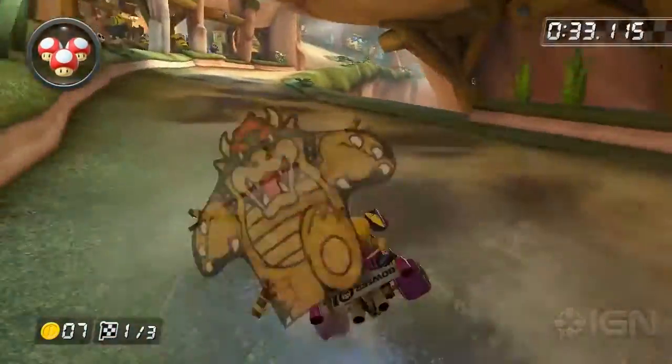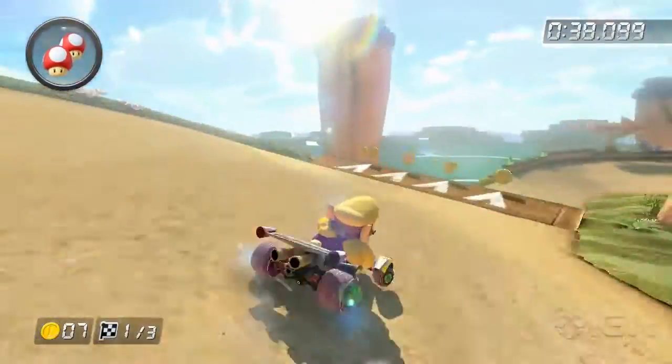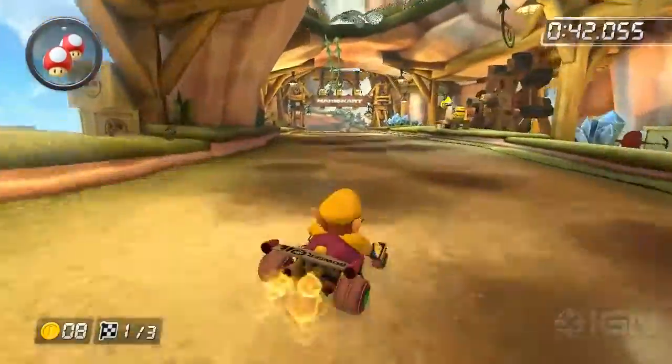Once you land, start drifting and ride over the ramp. Do not use a trick or let go of the drift, as you will want to save the boost so you can fire hop across the finish line.